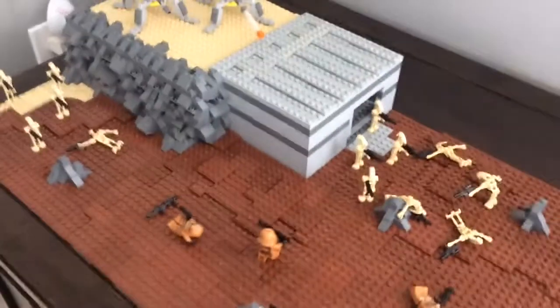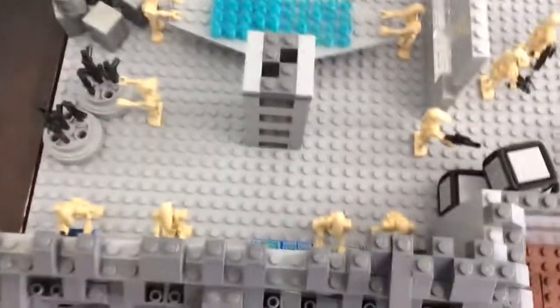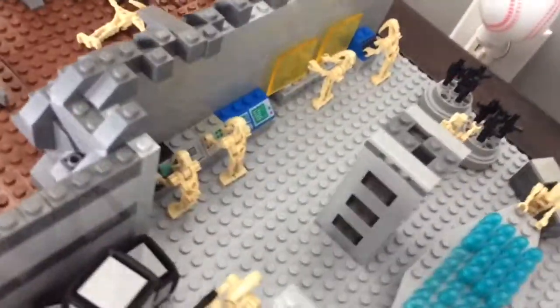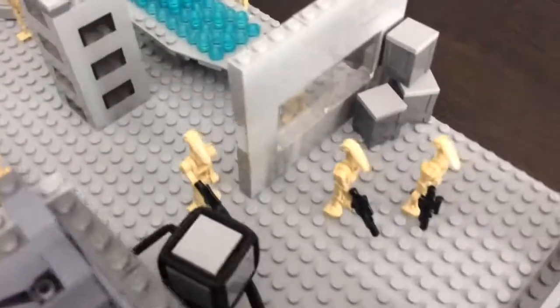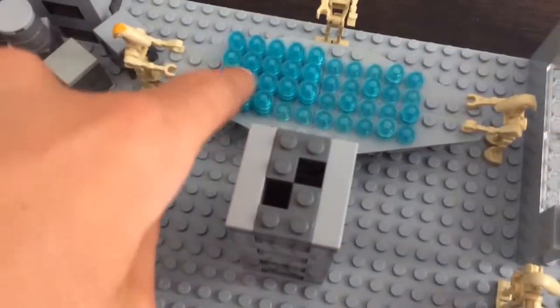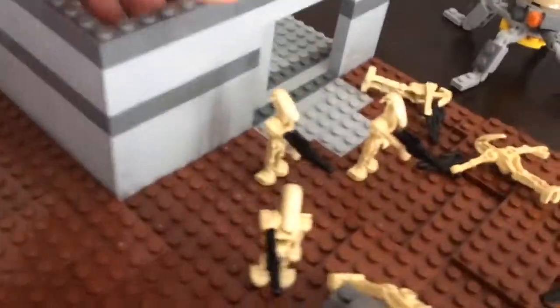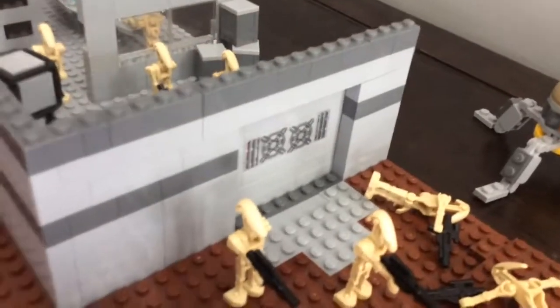Now I'm going to take off the roofs and quickly show you the interior. In here is kind of a control room — there are droids working on control panels, one droid grabbing a weapon, some crates, and support pillars holding up the roof. There's a little window, and a commander along with some droids are looking at a hologram table showing the base and battlefield. Over by the door area there are more crates, another control panel, and a sliding door that goes back and forth.